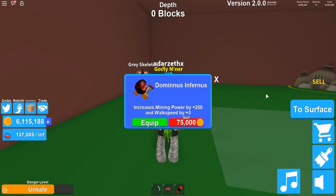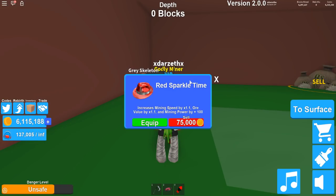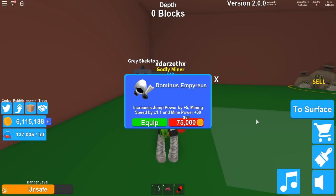Then we have the Infernus: mining power by 250, walk speed by 3 plus. And we can equip three of these — remember that. The red sparkly time gives mining speed 1.1, ore value 1.1, and mining power by 100. From there, the Dominus Imperius gives jump power by plus 5, mining speed by 1.1, and mining power by 60.